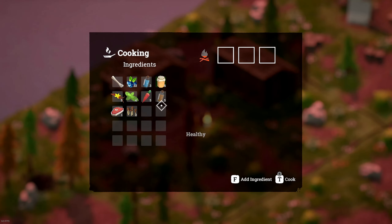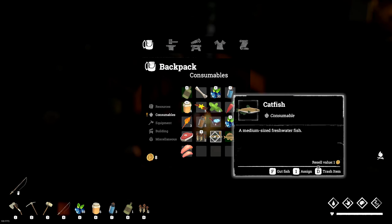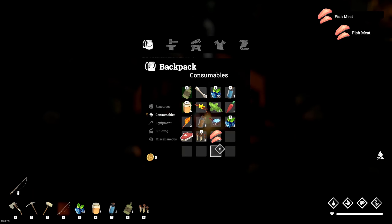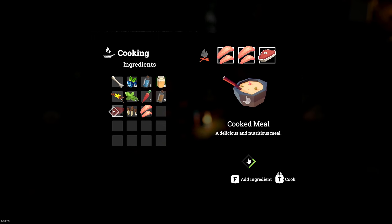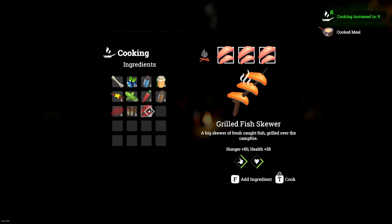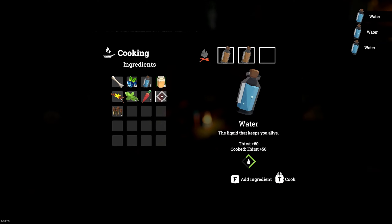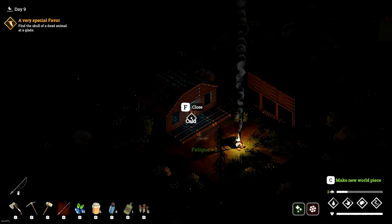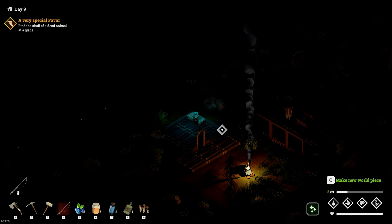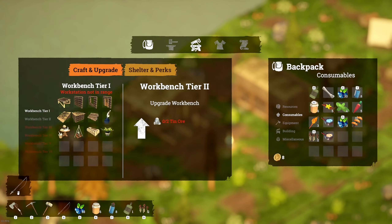Let's light the fire up and cook up what we have. I need to make the fish - it's just a cooked meal which is fine. Cook the water. All right, let's sleep the night. We're looking good - we are looking good. Oh yeah, we have enough now to upgrade.